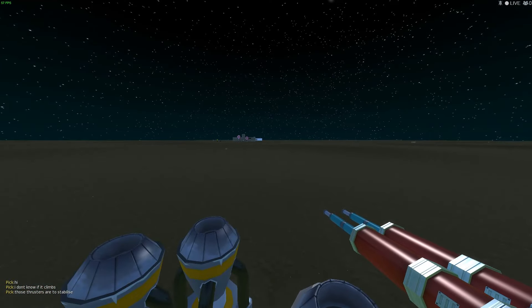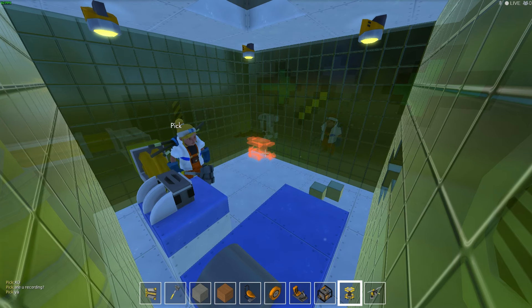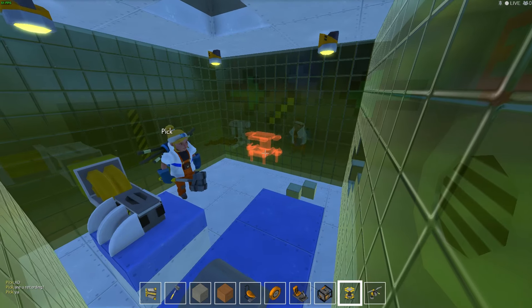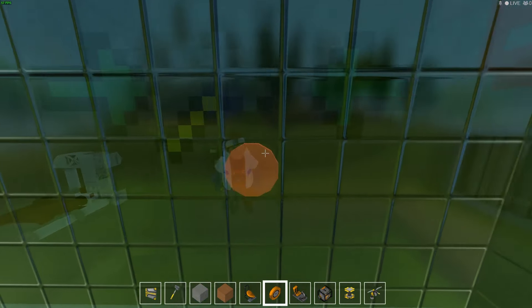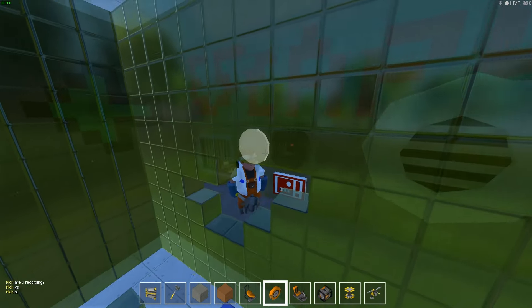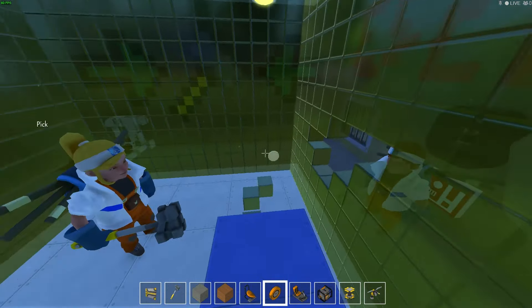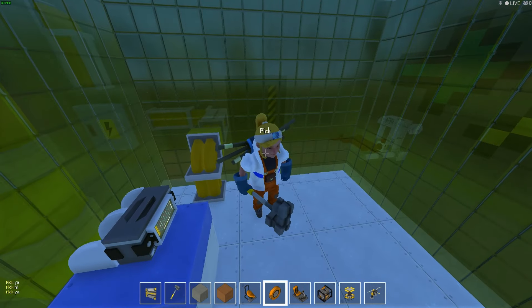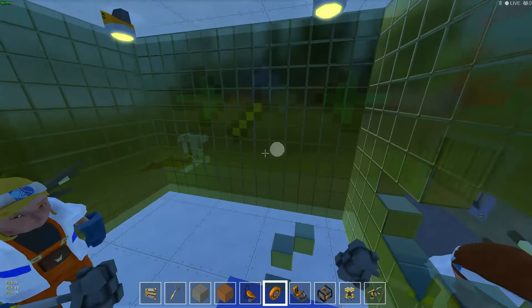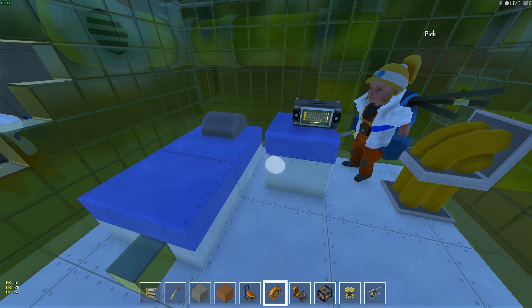Now we are in a test chamber - we are test subjects! I'm here with Pic, and also MCD Super Saiyan 95. He's going to be chatting in the left-hand corner. Don't worry, we won't ignore you Pic. This is a super fun, super cool map created by Rug Bug Redfern, and we're starting out here as test subjects.